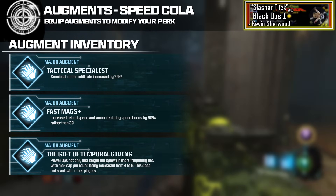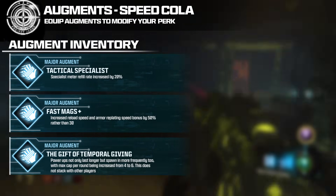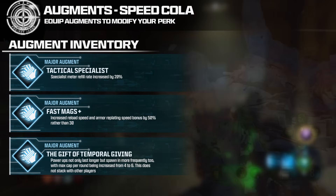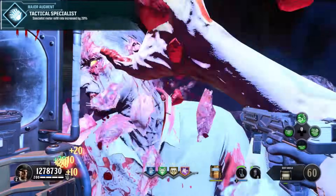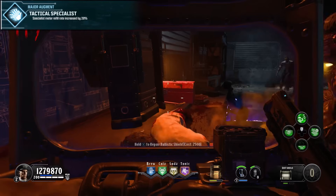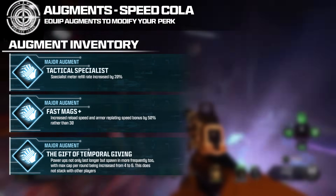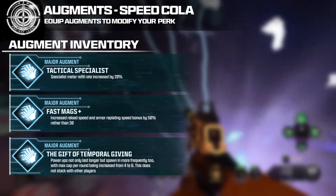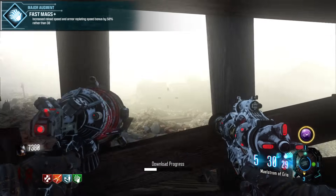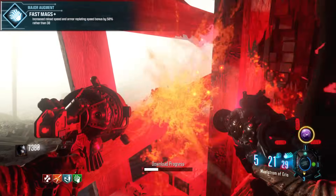Moving on to Speed Cola — I think these are some of the 3 best major augments I could have come up with, each providing a ton of value. Major augment number 1 is Tactical Specialist: specialist meter refill rate is increased by 20%, ripped from TimeSlips modifier and the crystal system in Cold War — very useful going into high rounds. Major augment number 2 is Fast Mags Plus: increased reload speed and armor plating speed bonus by 50% rather than 30. We haven't seen reload bonuses this strong since Black Ops 3, and it works on every weapon including Wonder Weapons.